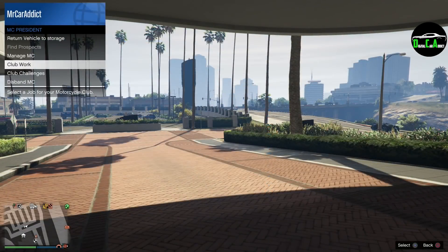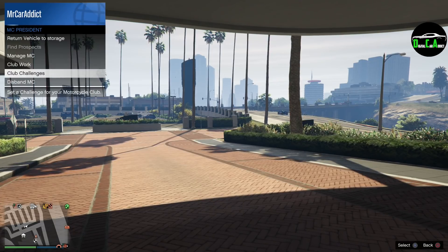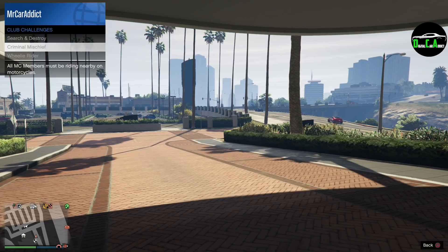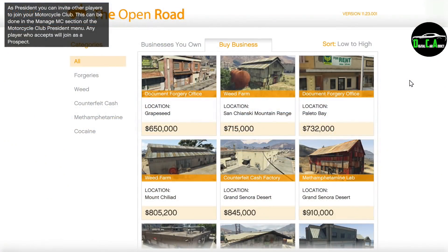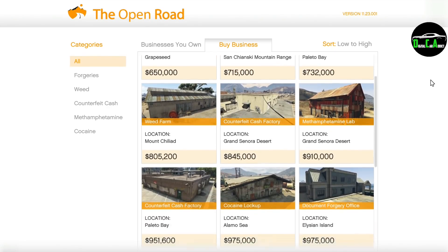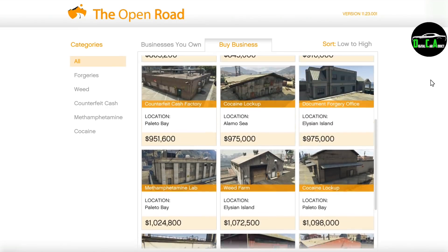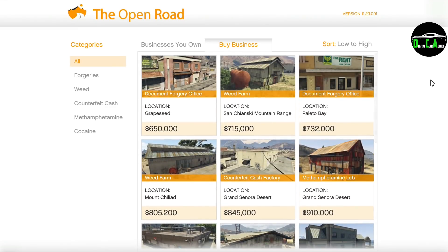Next up, we have double money NRP on the motorcycle club work and the club challenges, repeating from last week. And lastly, we have double money NRP on biker business selling missions as well. I'm glad we got it this week — last week they sort of teased us with it but didn't actually give us the biker selling missions. But this week we actually got it, so now we can get millions in passive income this week while you're doing other activities in-game.